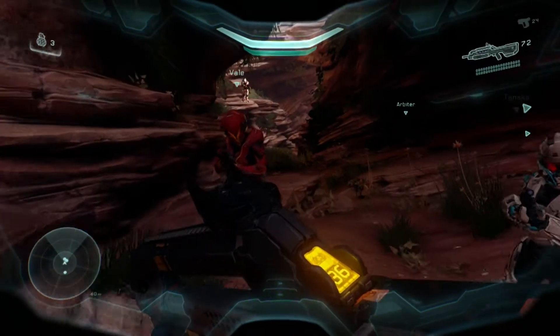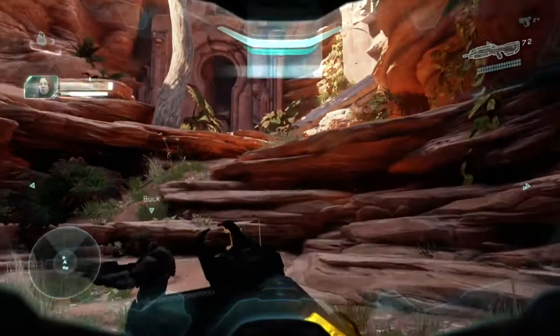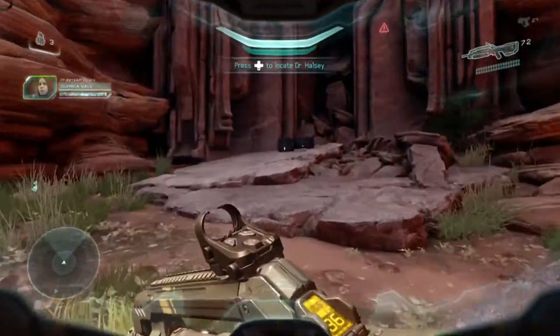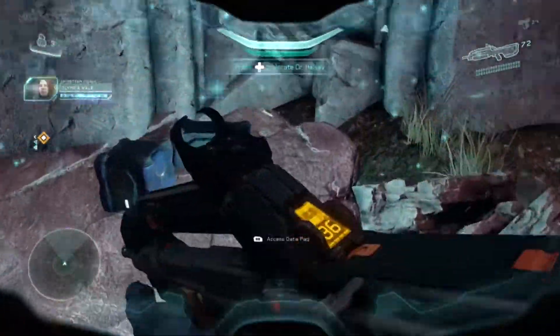What's up everybody, Silver here with another Halo 5 Guardians achievement guide. This time we're doing part 9 of Hunt the Truth, which is to find and claim all of the intel throughout all of the campaign levels.